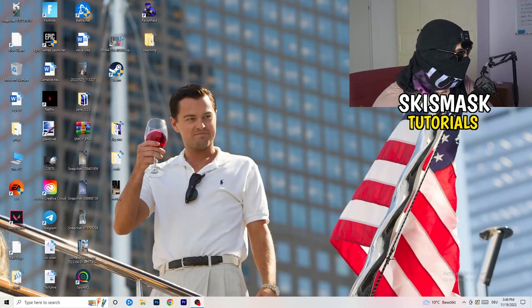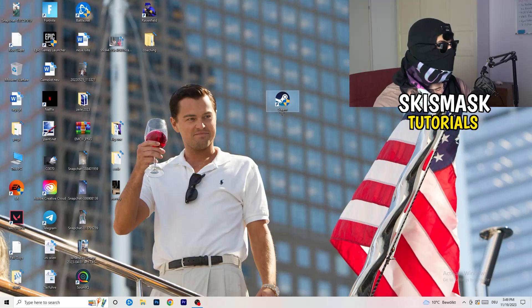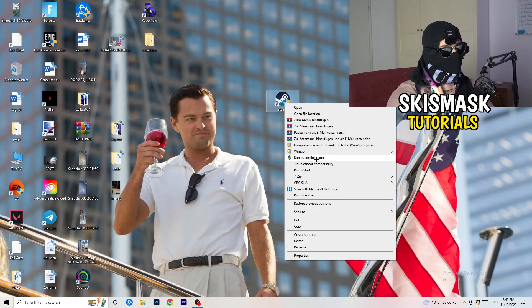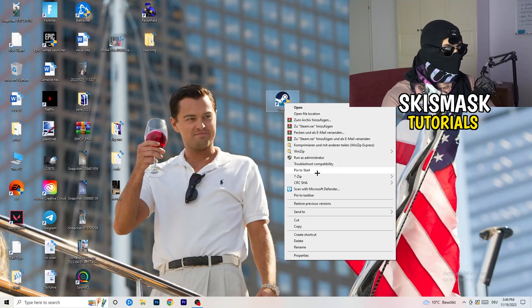The first thing I want you to do if you have any not-launching or starting issues with your game is to take your launcher shortcut on your desktop. For me it's Steam. Drag it to the middle of your monitor, right-click it, and you can try clicking 'Run as administrator' — this will start your launcher in administrator mode. Try launching your game that way first.